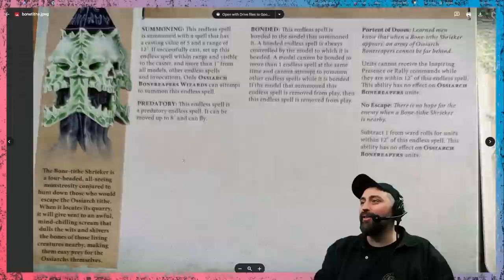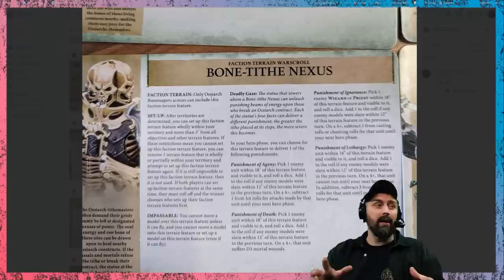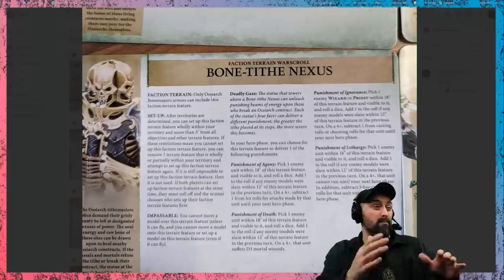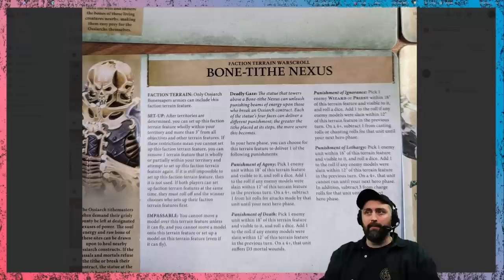The final part of your allegiance ability suite before we look at war scrolls is your faction terrain piece. The Bone Tithe Nexus is actually massive, and it is impassable. It's a large piece of terrain — you could potentially use it to block movement, but that's really not encouraged by me or anyone in the gaming community. You should make sure there's room to move around it, otherwise it becomes really oppressive. It's got a huge footprint, you can't stand on it — you can go near it but just can't stand on it.